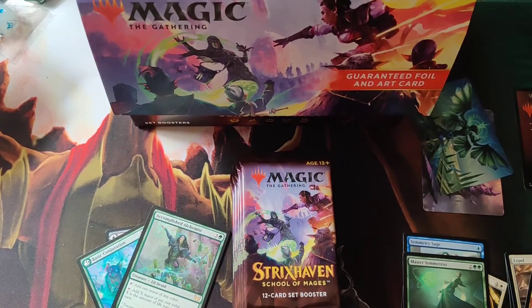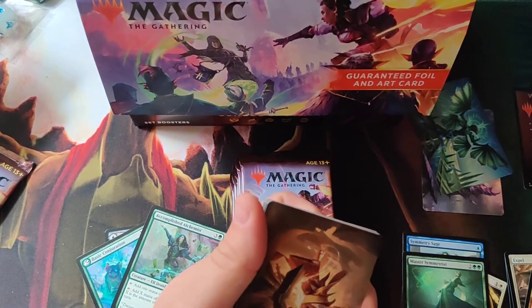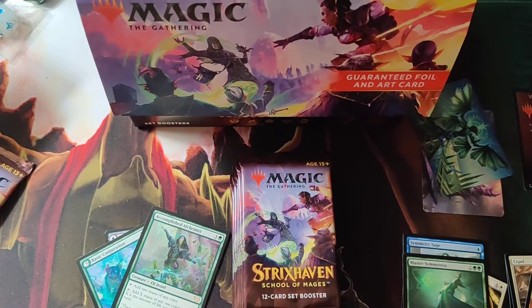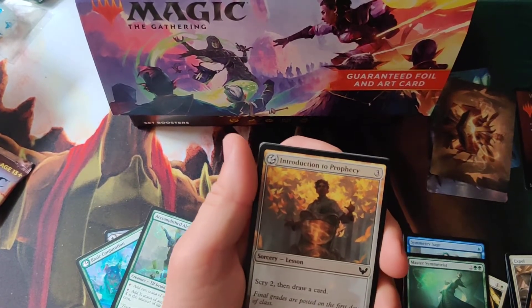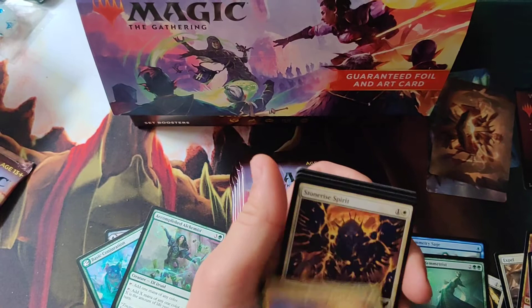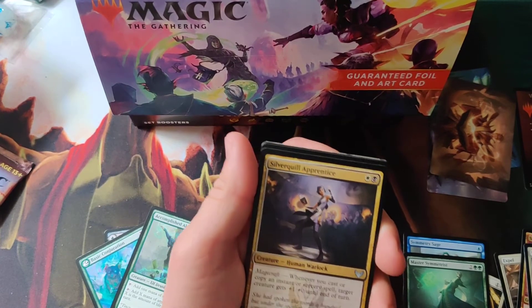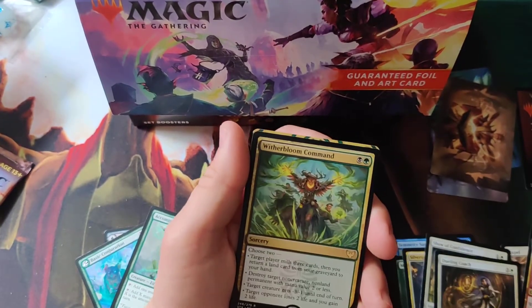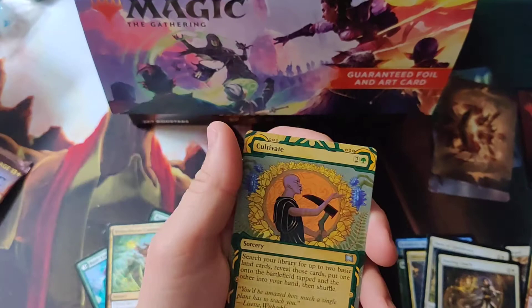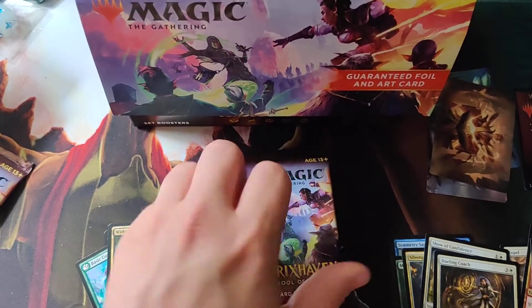It's not as good looking as the foil etched that you get from the collector's pack. Take the rare, the token out. Got the art card, Basic Forest. For the lesson, Introduction to Prophecy. Stonebound Mentor again, Stonebound Spirit, Pillar Drop Warden, Pilgrim of Ages, and first uncommon Silver Quill Apprentice, Show of Confidence, Dueling Coach, Bloom Command for the rare, an Alternate Art Cultivate — not a bad card to get alternate art for — and an uncommon Reduce to Memory Lesson for a foil.